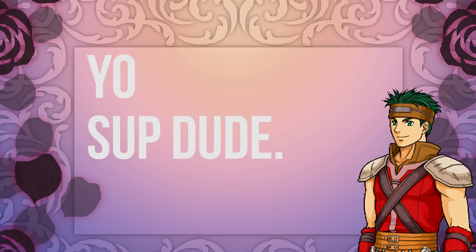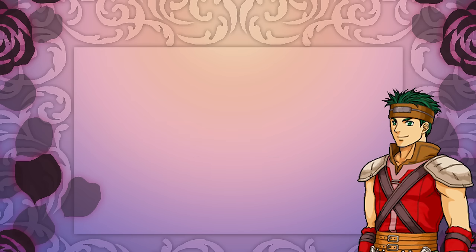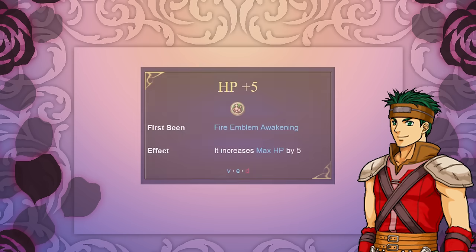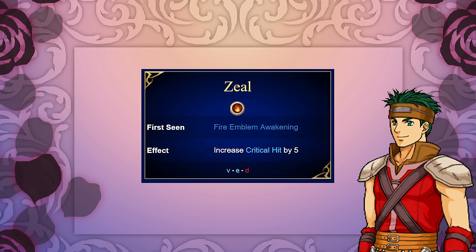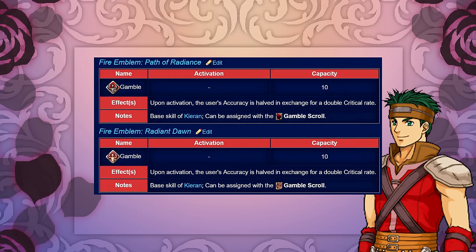The fighters' skills are very general use, and I've even seen some people unequip certain skills for different situations. First, we have the fighters' plus 5 HP, appearing in both Awakening and Fates, which increases the user's maximum HP by 5, increasing their already potent high HP potential. Next up we have Zeal in Fire Emblem Awakening, which increases critical hit by 5, allowing for a boost in crit rate without any drawbacks — unlike our next skill, Gamble.